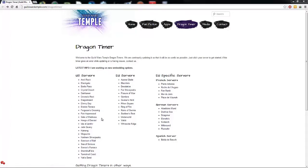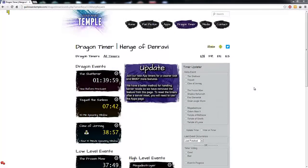You want to choose your server in the list. I'm going to choose Henge of Denravi, because that's the server that I play on. Once you've picked your server, you'll end up at a page like this. We're not going to worry about the Dragon stuff, because that's all higher level stuff.